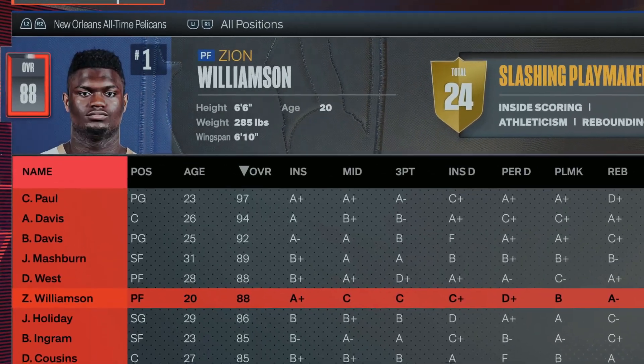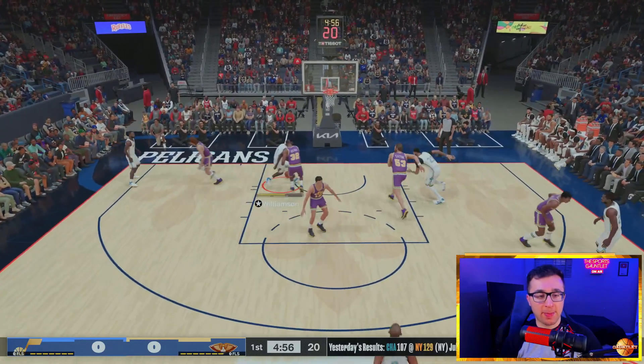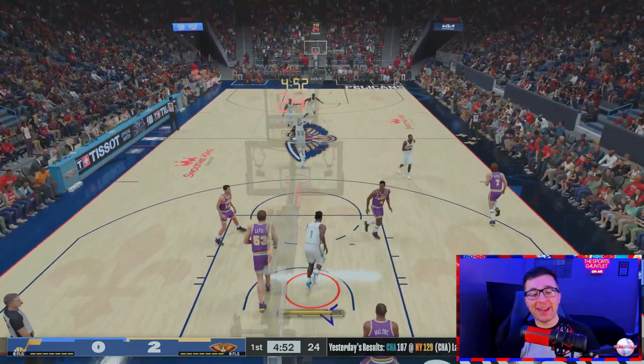For the letter Z, I'll go with Zion Williamson. Alright Zion, let's just end this — let's go straight to the basket. Zion Williamson dunks it! The letter Z, and that'll do it.